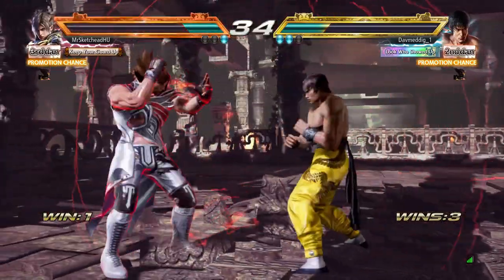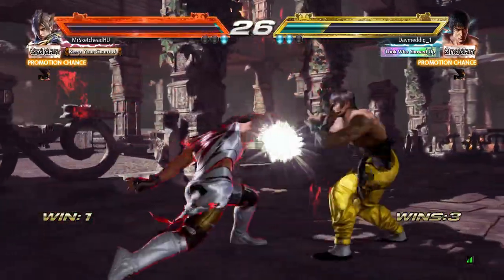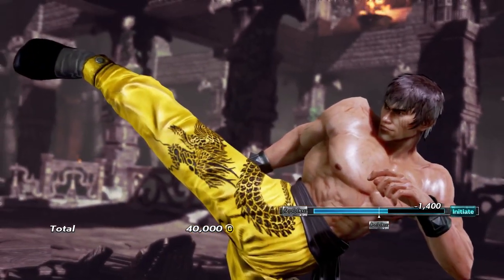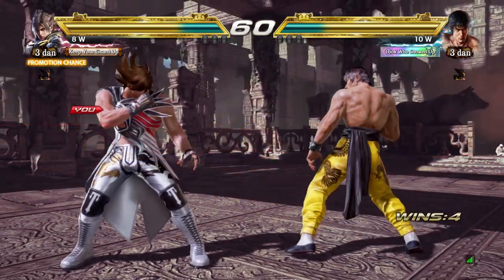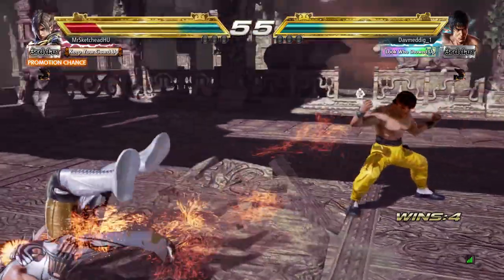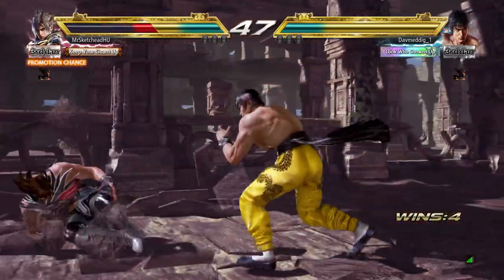Now, I wanna talk about the three features I'm even more excited about than the frame data — the enhanced practice options. First of all, to get the simple one out of the way: there are gonna be more sample combos. They said that each launcher for each character is gonna receive a basic, an intermediate, and an advanced sample combo. One of the issues with the sample combos in Tekken is that they were never really that practical.